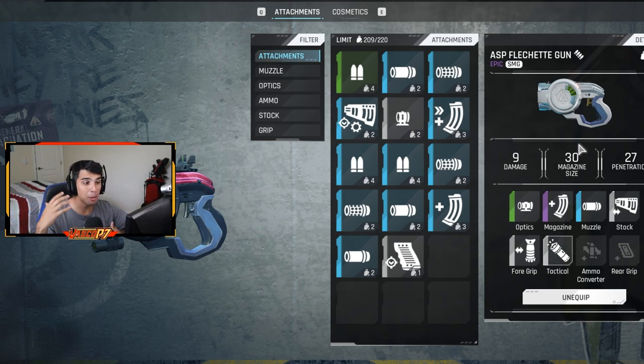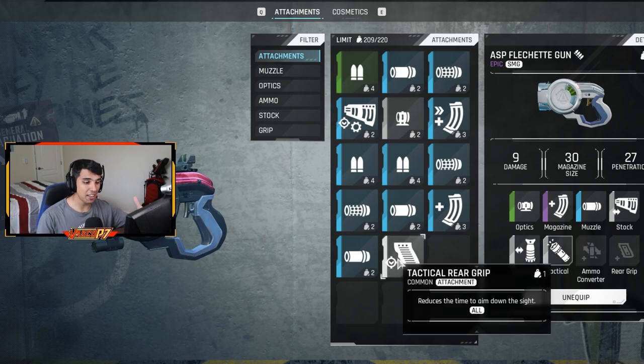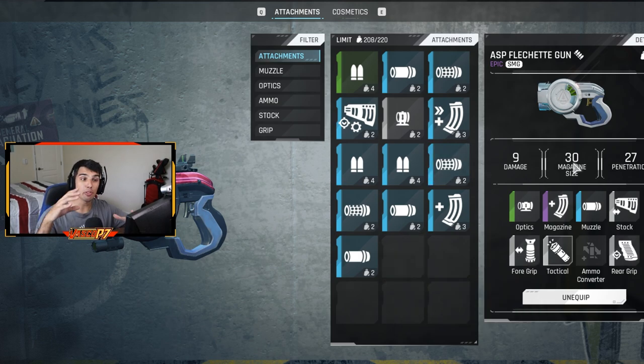I don't have an ammo converter on this weapon, but if you have one, more damage is always good — stick one on if you want. It gives you a better chance to kill more people. For the last attachment, I have a tactical rear grip because it makes you aim down sights quicker. When you're using an SMG, time to kill is the most important thing, so you're going to want to aim down sights, get your sights zoned in, and really lock onto your enemy.